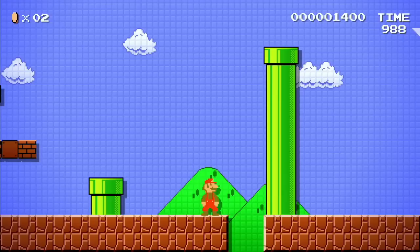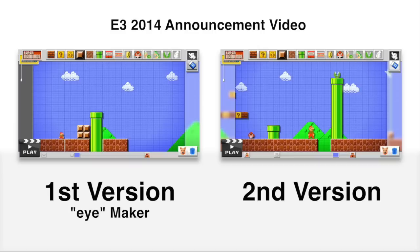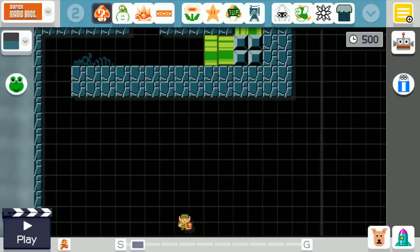Now let's look at the second version of the Course Maker from the E3 2014 video. This version has the same object and theme selector as the last version, as well as the same clapperboard, undo dog, and trash can. But the hand and eraser icons have been changed slightly — the hand actually rotates back and forth, and the eraser button is a bit less pronounced. The eye icon is replaced with the same Mario icon that appears in the final game. This second version still has the castle icon for the end of the level, but now has an S for the start, and the connecting line now has tick marks — actually a lot more tick marks than the final version.